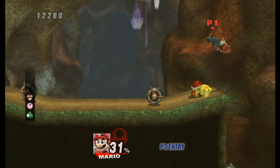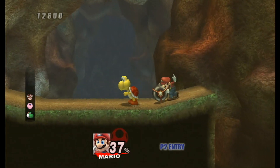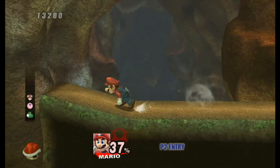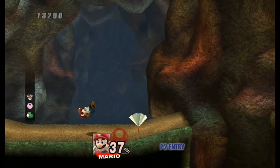Alright, it looks like we got ourselves a bunch of other enemies right here — kind of like a red Koopa Troopa right here. Let's go ahead and try to take them out right there. Alright, there we go! Nice!